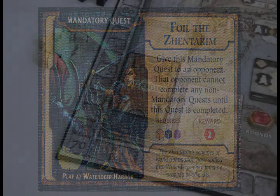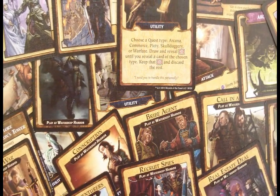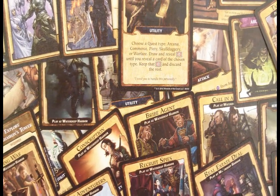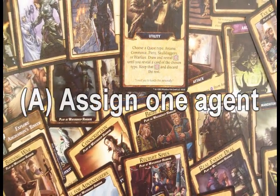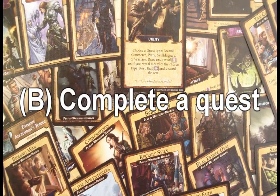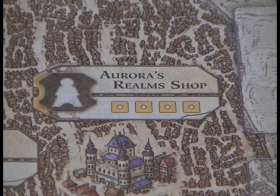Now that I've explained what the quest and intrigue cards do and how they work, how do you get them in the first place? Well, you do that through assigning your agent meeples to buildings. In a player's turn, a player can assign one agent to a building, take the action the building provides, then complete a quest if they have the appropriate resources to do so. Play continues in this fashion until every player runs out of agents to place, at which point the round ends.